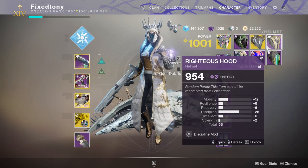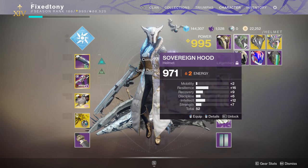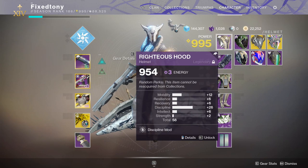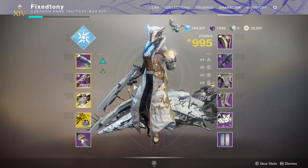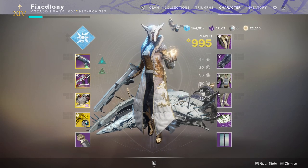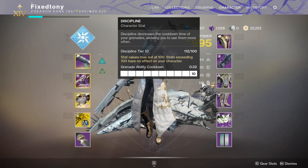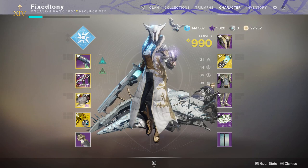This is how my Warlock looks without an exotic — I think she looks pretty cool. She's at 110 power, which means I can afford to switch something out if I need to. This is another build I used to do and still do, because it's still really good.